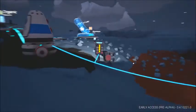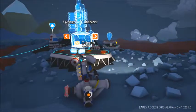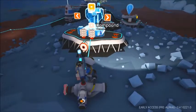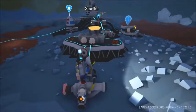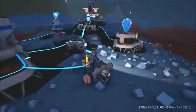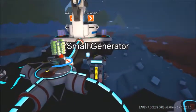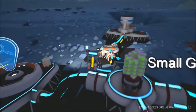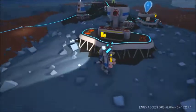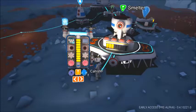So now, what do I need for a smelter? Vehicle bay. Smelter. I need compound. Perfect. And now take some organic and shove it in there.